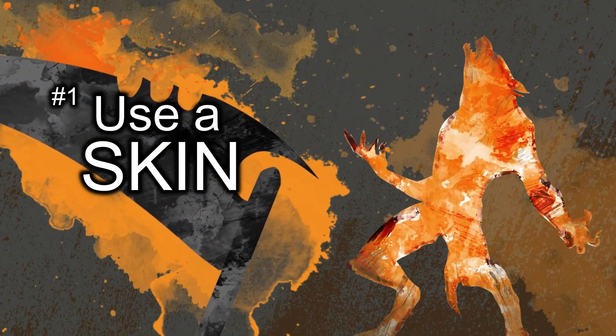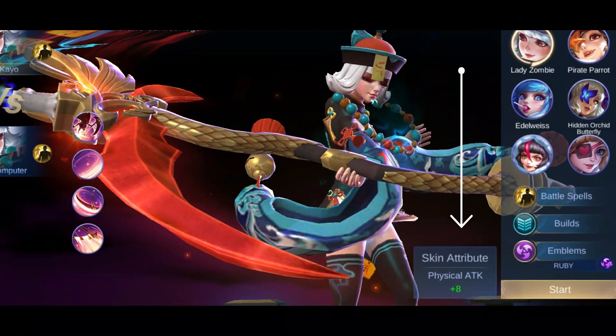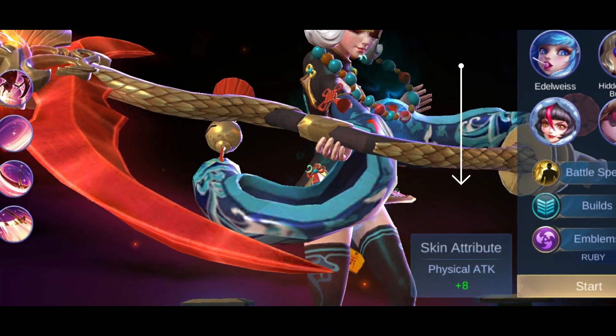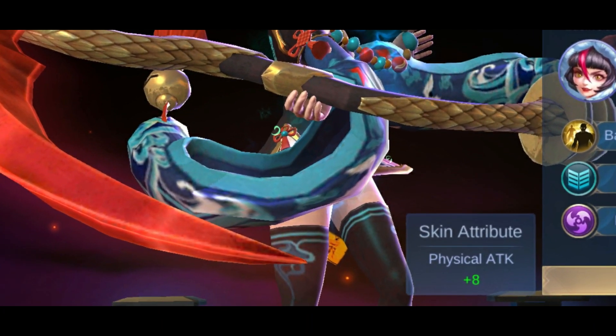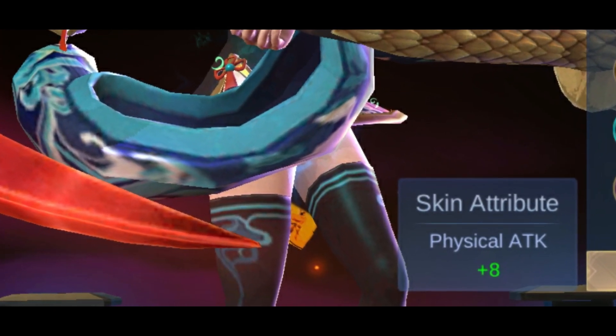Number 1: Use a skin. This is pretty obvious but some people still do not know about this. Whenever you use a skin, you will see the skin attributes that give an additional 8 physical attack to Ruby. I know that this is really low, but if you really want to make your lifesteal higher, then you should consider every possible way to increase it.